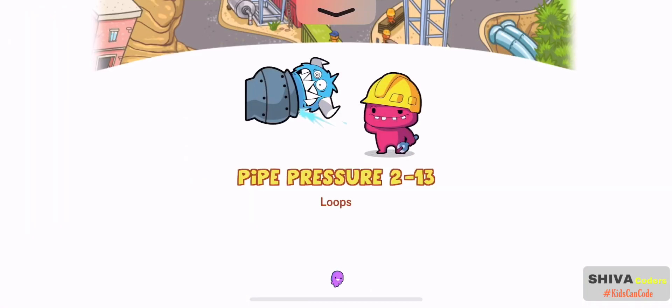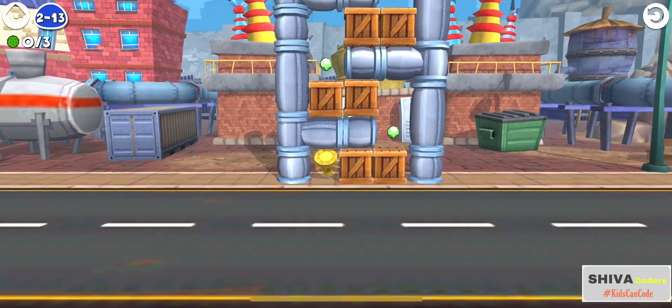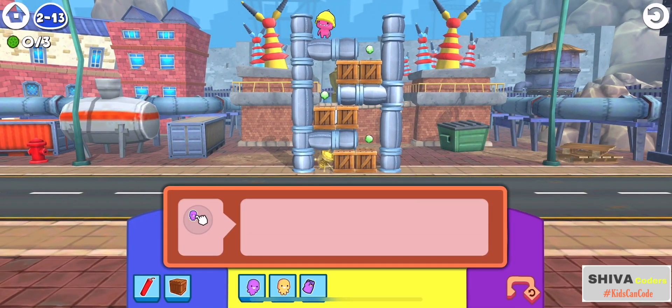Now let's see what we have to do in level 13. In level 13 there are more patterns. One of the ways for the player to get to the bottom is by creating a loop and setting it to infinite, or count the number of times the player would have to repeat the actions and set the loop to run that many times.